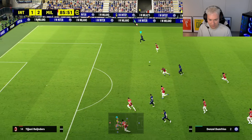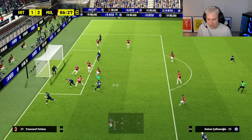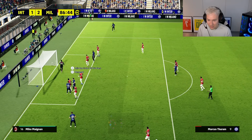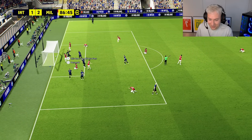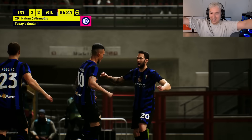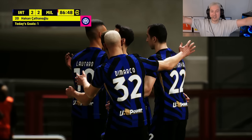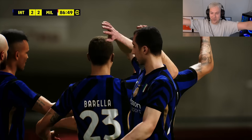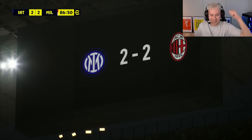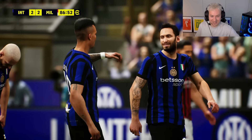Dumfries is all by himself — he's going to cross it in for Lautaro, and it ends up being a goal! That is one of the funniest goals I've ever scored on this game. We headed it in with Calhanoglu, and we might not lose this game after all. What a goal — I think that deserves a like on the video. 2-2! Incredible game here at the San Siro in this insane derby.